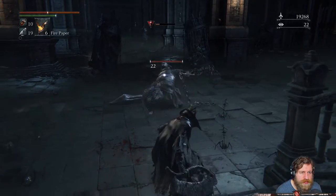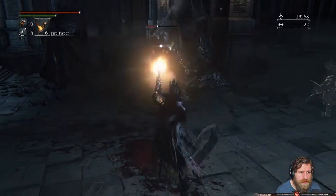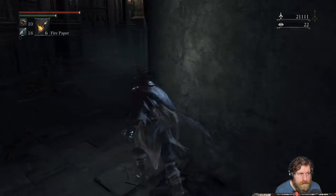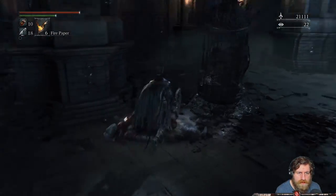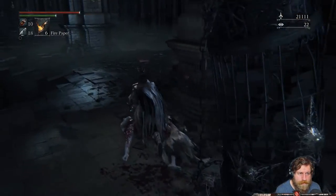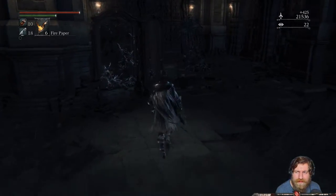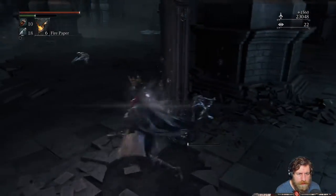This guy's got a fast chain whip but a slow cleave attack. So if you don't want to try and get the parries in, just dodge around to the back and get some shots off there. I should be careful - if you've got your brightness set pretty low, there are gaps in the floor, just be careful especially when dodging as well. I'm going to be dodging off the level.